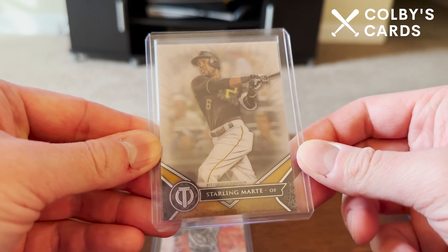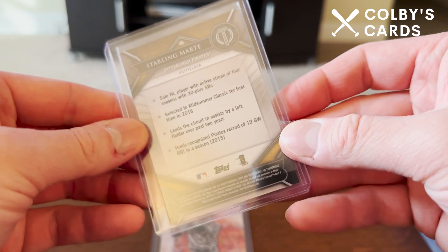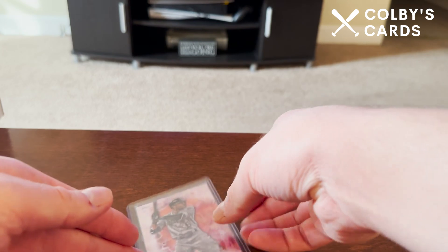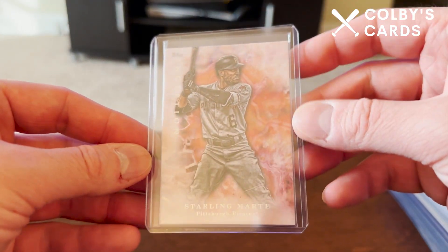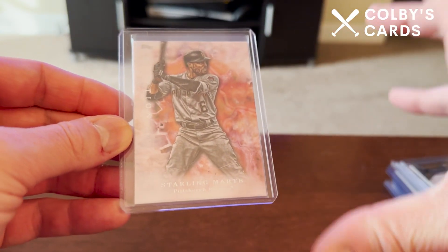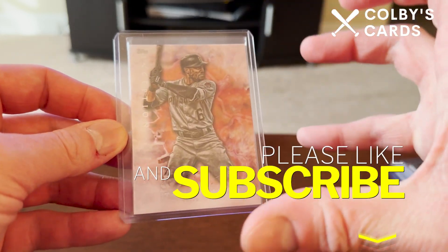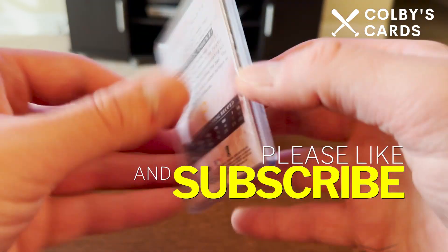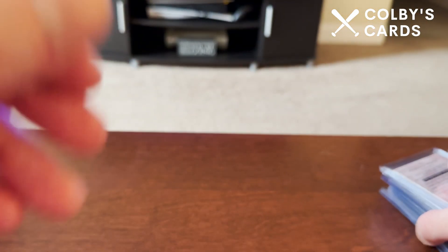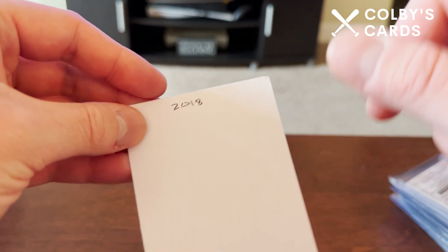Rounding out 2017: here's a Topps Tribute base card and a Topps Inception card — I've always loved Inception's design, slightly thicker card stock with a simplistic layout and color burst in the background. This one is not numbered but still a cool card. I'm going to stop there and continue in the next video with 2018 and beyond.